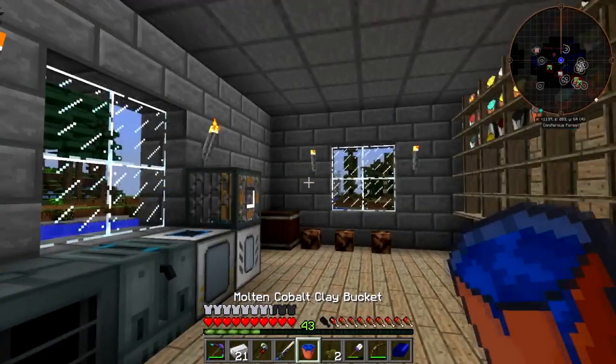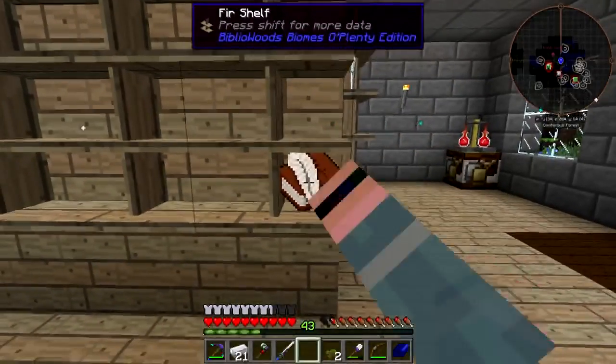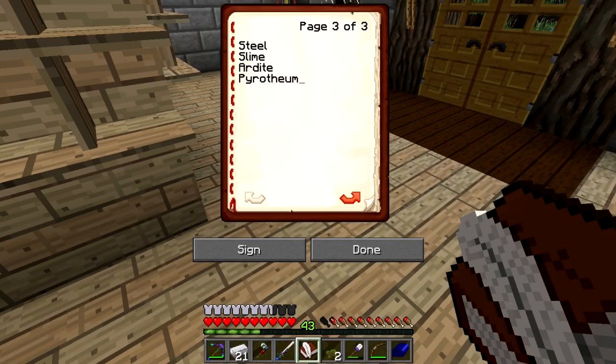I'm not gonna deal with getting an angel ring, because that's the only way you can fly as far as I know. That sky amulet doohickey is basically a safari net that catches pegasi.